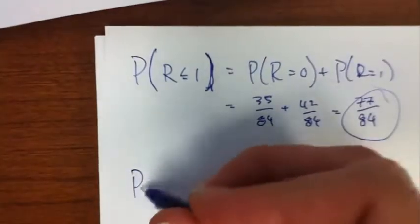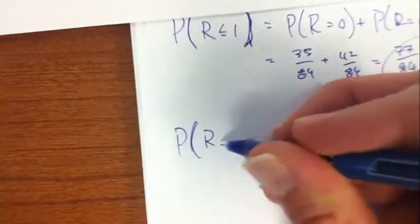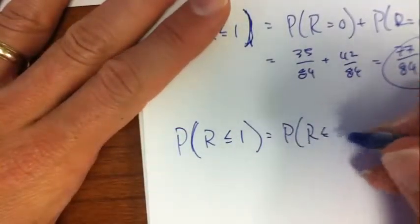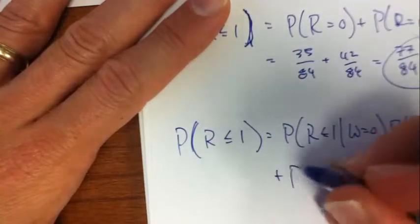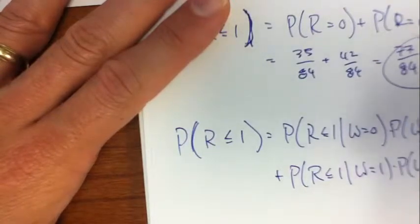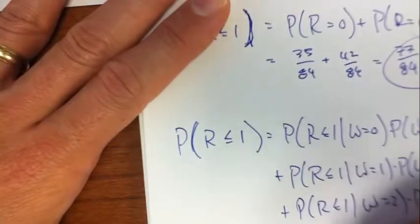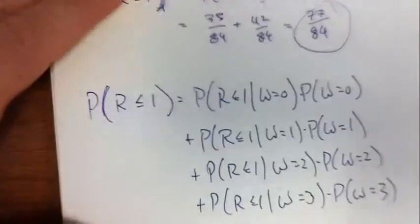Or I can do it like this — it's really doing the same thing — but the chance that red is less than or equal to 1 can be written using the Law of Total Probability. It's the probability that red ≤ 1 given w=0 times P(w=0), plus P(red ≤ 1 | w=1) times P(w=1), plus P(red ≤ 1 | w=2) times P(w=2), plus P(red ≤ 1 | w=3) times P(w=3).